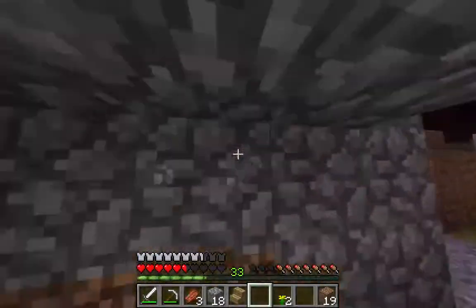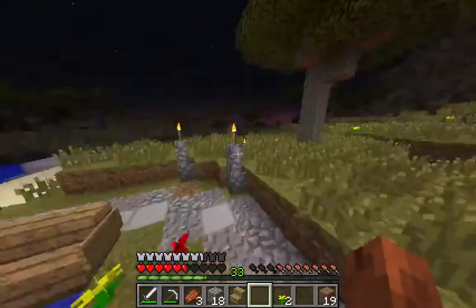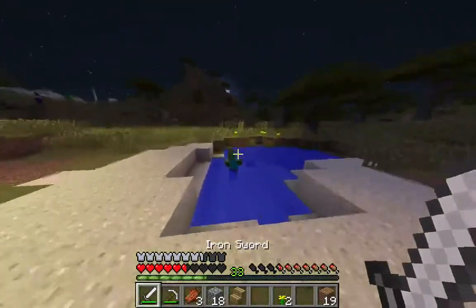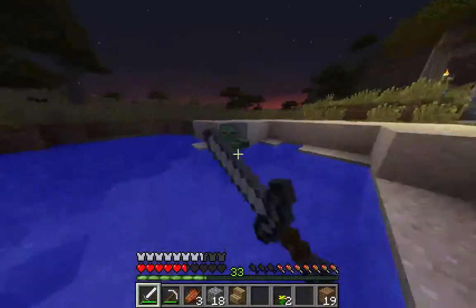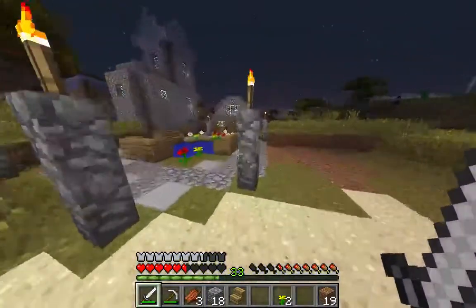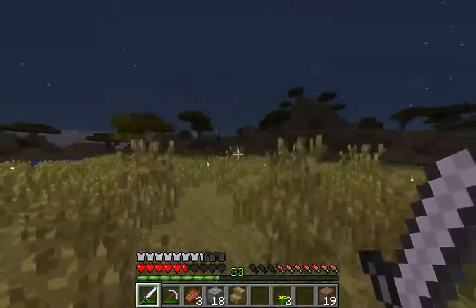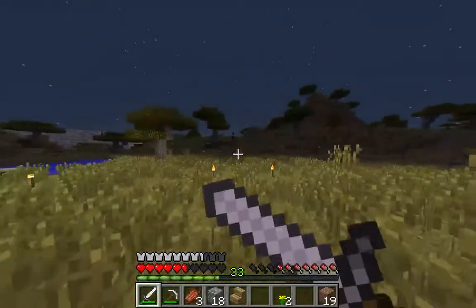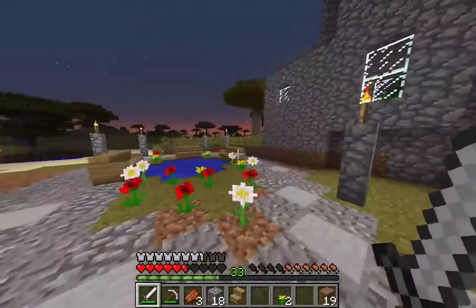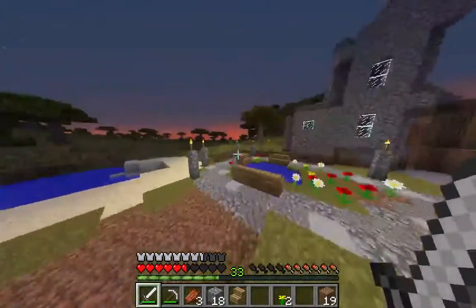I can't believe that whole villager thing. Now we can't even have our sacrificial villager out here to keep the zombies away from us. So we're going to probably work on beautifying this place a little bit more. There's a witch over there — probably just going to stay away from him. Quickly realizing that I don't have a very reliable food source here, so we might have to tend to that.